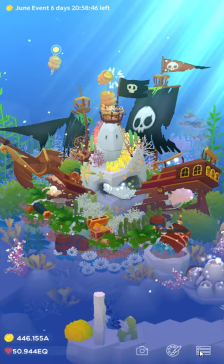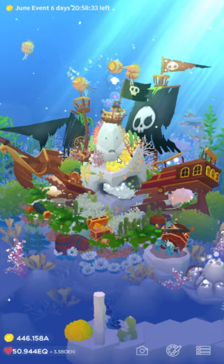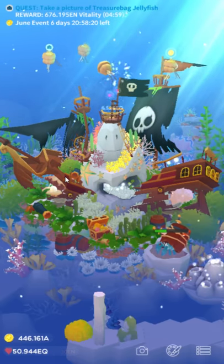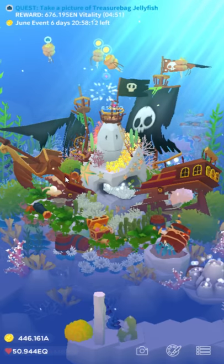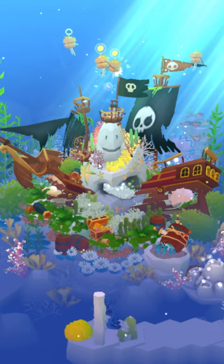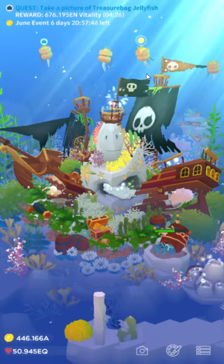We keep getting the hermit crab every event, and it seems like there will be events every month, so I guess that's why there's no expand item for the hermit crab — you can just keep him all the time. I support the constant events loop, except they used to alternate between events and regular content updates. If we're going to have events every month, we should also get regular content updates. We're never going to get the krill farm at this rate — there are only maybe two months left, like January and maybe April, that don't already have an event.